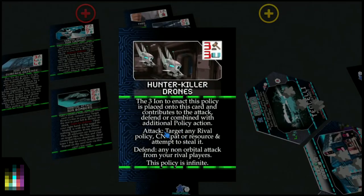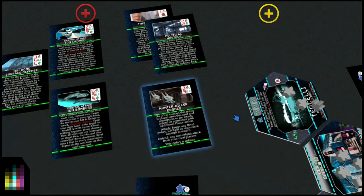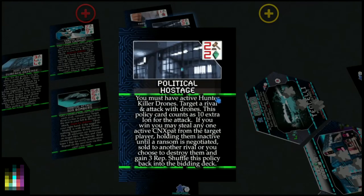Cards that combine with the Hunter Killer Drones include Political Hostage: you must have active Hunter Killer Drones, target a rival and attack with drones. This policy card counts as 10 extra ion for the attack. If you win, you may steal any one active CN expat from the target player, holding them inactive until a ransom is negotiated, sold to another rival, or you choose to destroy them and gain 3 rep. Shuffle this policy back into the bidding deck.